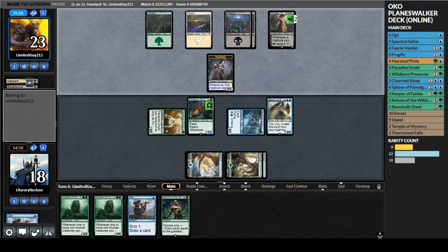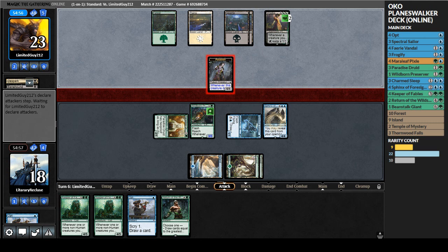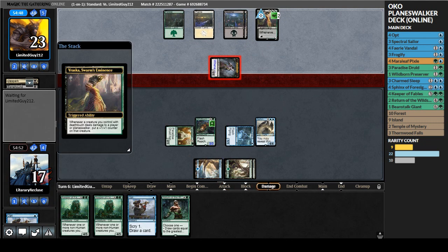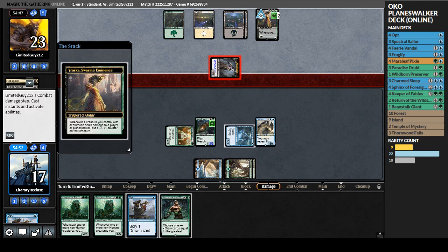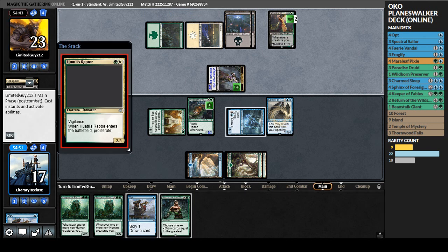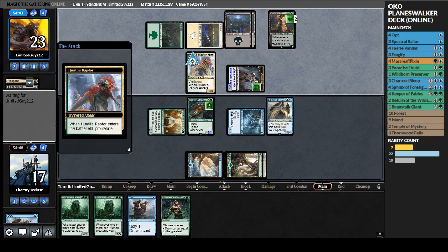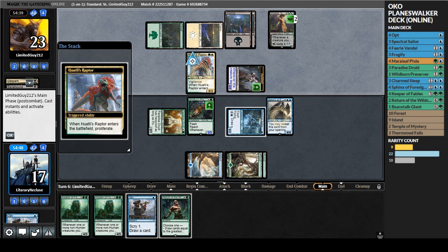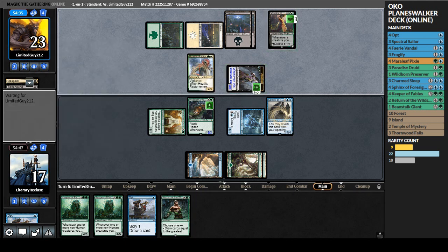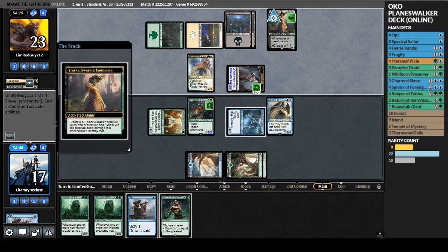If we can get a Keeper in play, swing the Sphinx at Vraska to kill it off, swing one at the opponent to draw a card - at that point we'd be in a fantastic position. Opponent attacks for one. A two-two with deathtouch isn't something I'm too terrified of, it's just obnoxious. They play a Raptor - interesting, proliferate. So it's going to be a 3/3 and Vraska is going to be big enough that she can produce a token and not die. That's annoying and that's exactly what they do.